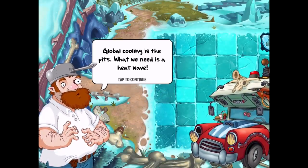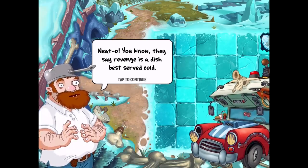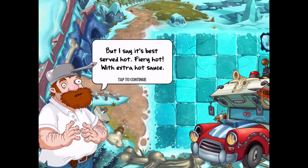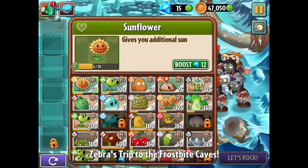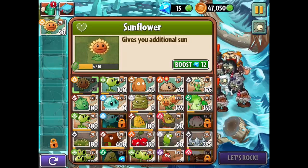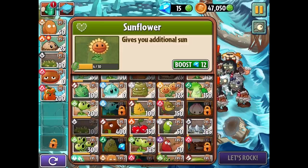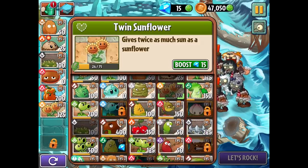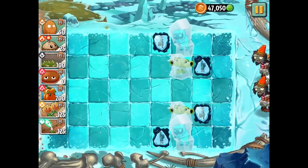'Global cooling is the pits - what we need is a heat wave.' 'Agreed. I have now replaced the snowballs with fireballs. The flamethrower power-up melts frost and damages zombies too.' 'You know, they say revenge is best served cold, but I say it's best served hot. Fiery hot. With extra hot sauce. And a side of tacos.' So we're doing pretty good. We've got yeti imps now - that's going to be interesting. I definitely want the Hot Potato and the Fire Pult.